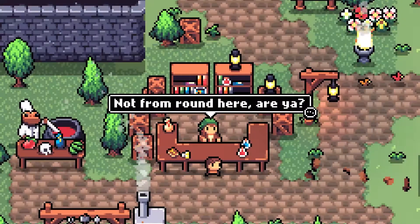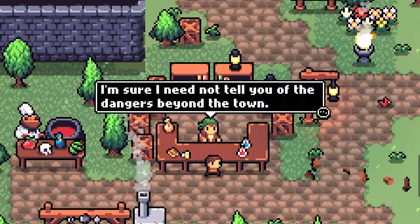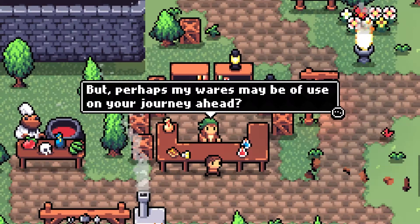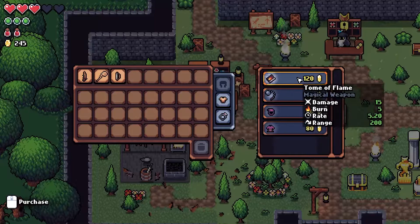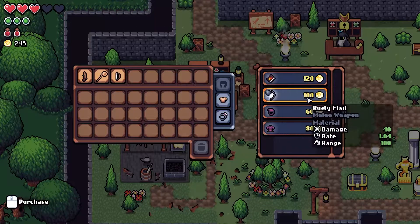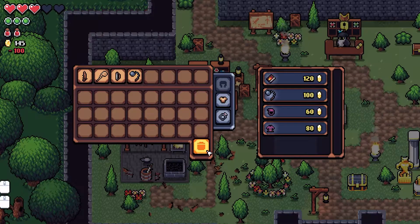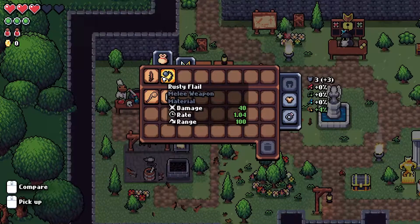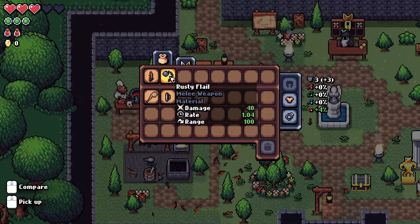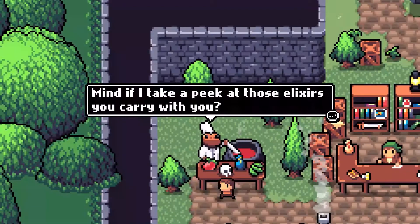'Not from around here, are ya? That means you're a traveller — I'm sure I need not tell you of the dangers beyond the town, but perhaps my wares may be of use on your journeys ahead.' So we can buy some weapons and stuff from him. We have enough — let's buy a Rusty Flail and give that weapon a go. A lot of weapons, if it says 'material' underneath, that means it can be crafted into something else later, which is pretty cool.